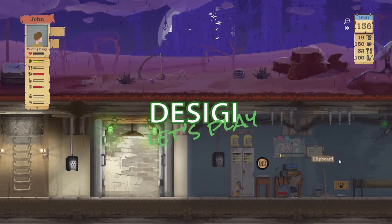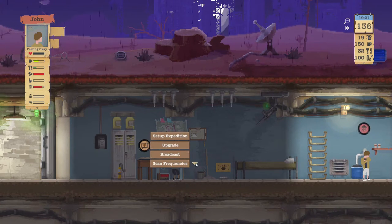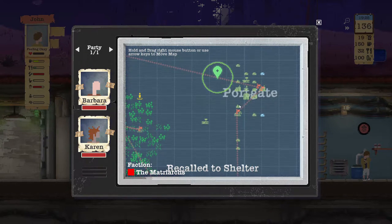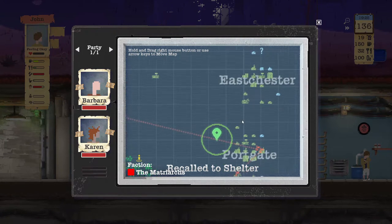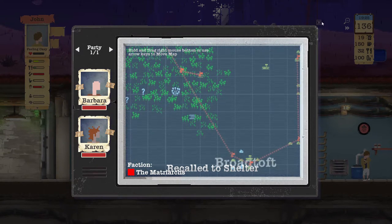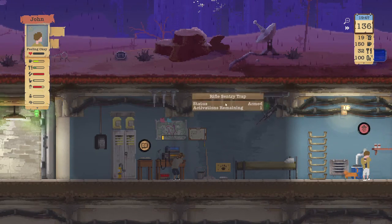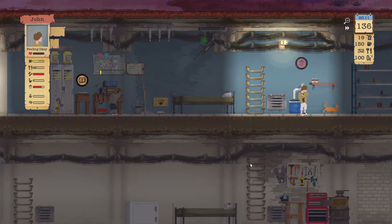Hello YouTube, Diziki here and welcome back to Sheltered. We are on day 136. Our expedition van is on the way back. We discovered last time that our extortion boss has moved to another location, so we haven't had to worry about him for now. He's bound to pop up at some point, but I don't think we're going to have to worry about losing food this time - though it's likely going to be an issue further down the line.